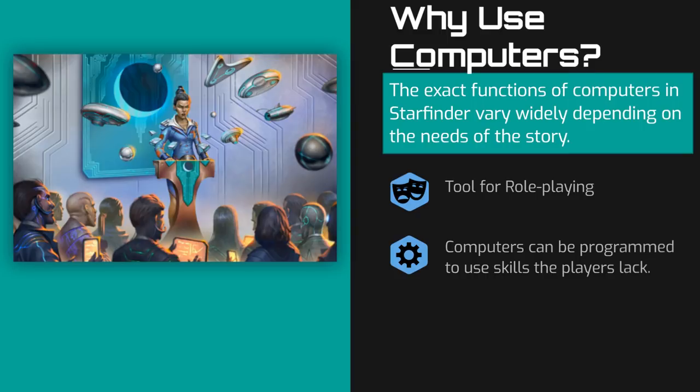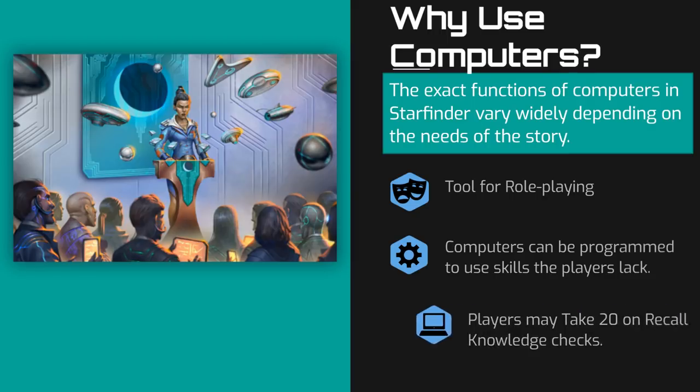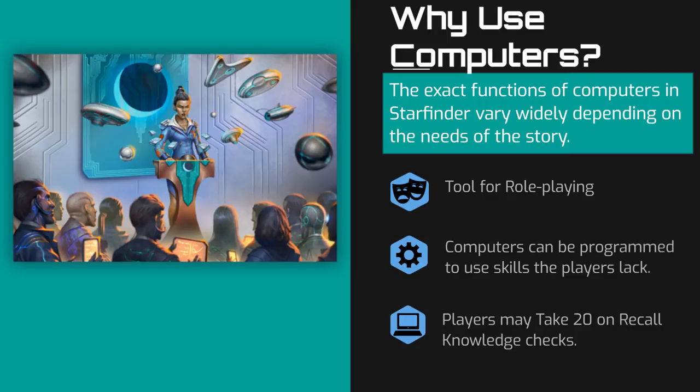For example, a computer can be set to control a medical bed and heal injured party members if no one in the group has medical skills themselves. And second, computers allow players to take 20 on any recall knowledge checks, provided the information can be accessed by the computer.